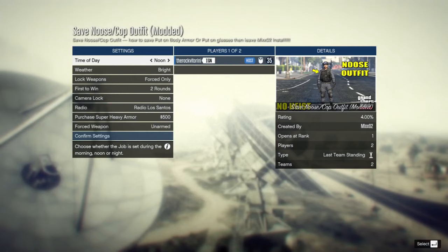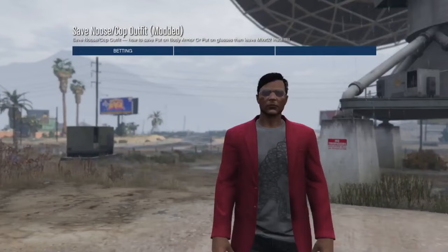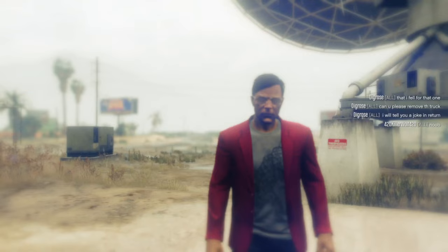You'll find the modded outfit job there. For the PC version, the name of the job is 'Save News Cop Outfit.' From here you want to invite a friend or any random person from the lobby — it doesn't really matter, you just need a second player to start the job and from there you can do it solo.